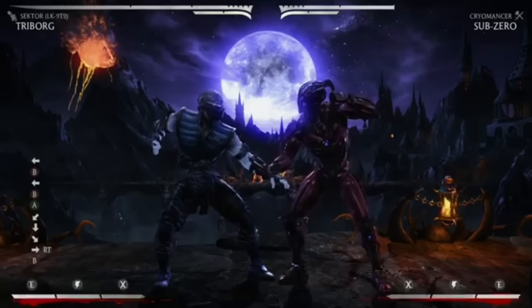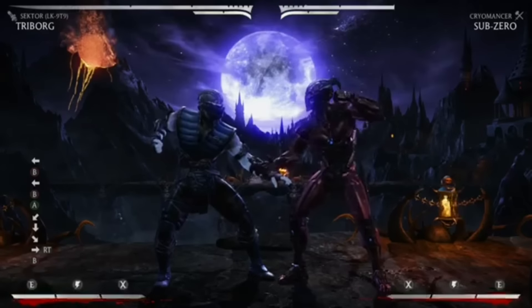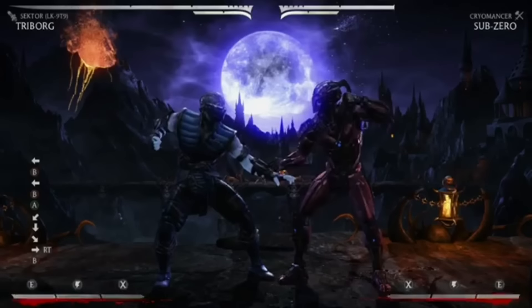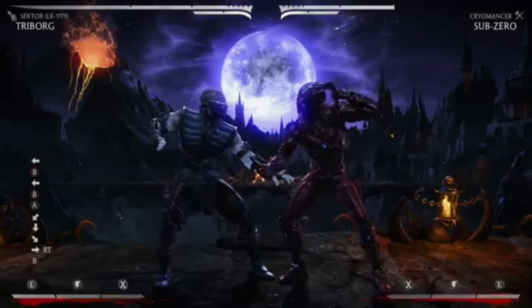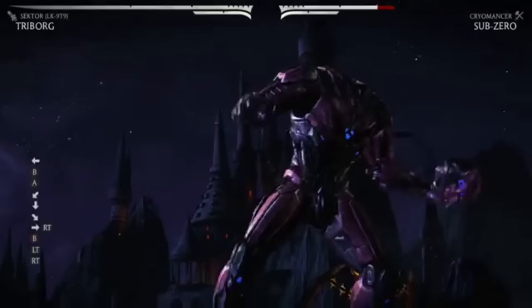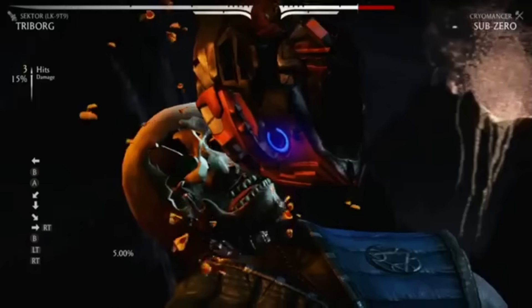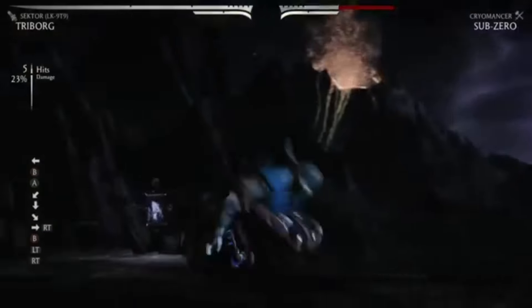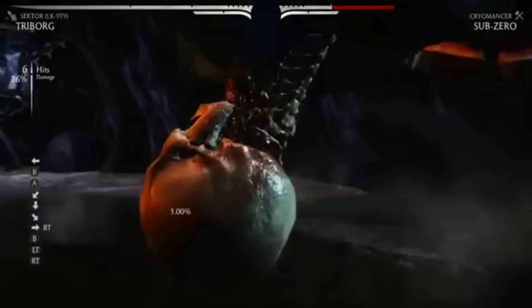So we're just going to go ahead and get into Cyrax. Let's do an X-Ray real quick. One thing that is also worth noting is with each variation, they have their own intro for the X-Ray. Sector has his more traditional MK9 one. So does Cyrax. And Smoke is kind of like a hybrid. We'll get into that too.